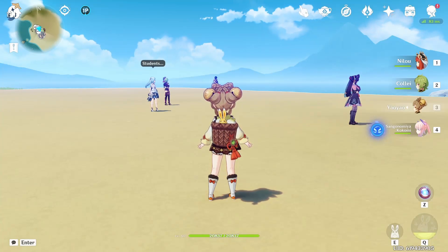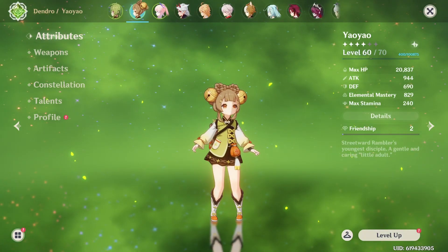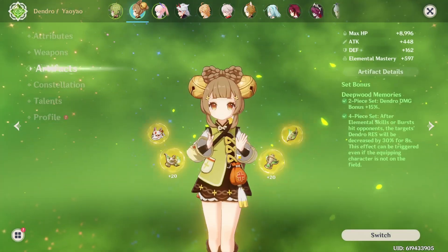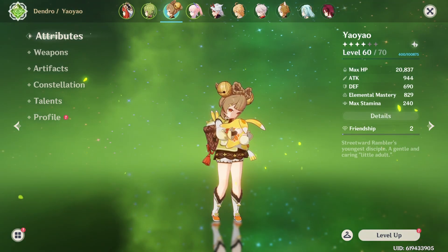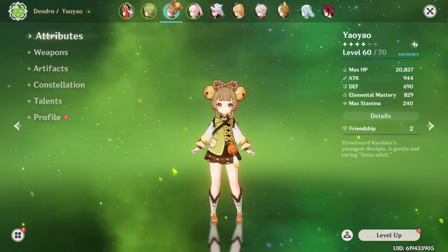Today, I'm going to do some quick damage tests with a level 60 Yaoyao with C2 Nilou. Here is her build — she has 829 Elemental Mastery with 4-piece Deepwood. So how much damage can a level 60 Yaoyao do with Nilou's Bountiful Core? Let's find out.